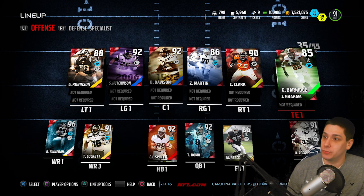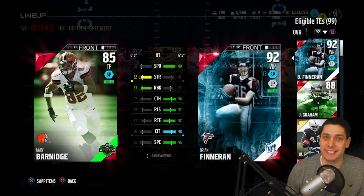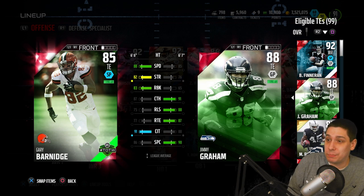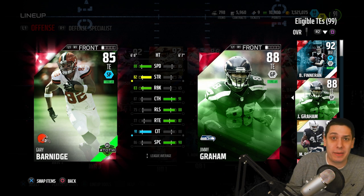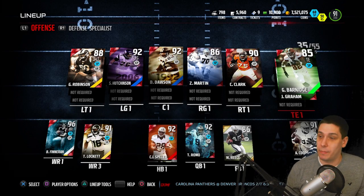Especially with Gary Barnidge at tight end. I know a lot of people wonder why I'm starting an 85 overall tight end, but Gary Barnidge might be one of the most underrated players in this game. Look at his attributes — 88 speed, almost as fast as my WR1 Brian Finneran. Compared to Jimmy Graham, yeah Graham has better catching, route running, and elusiveness, but Barnidge has 88 speed — three speed faster — and is substantially better as a run blocker with 18 more run blocking. He's so balanced, and he has great catching in traffic, which is perfect for slants.